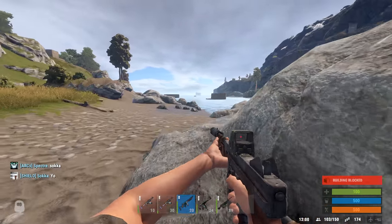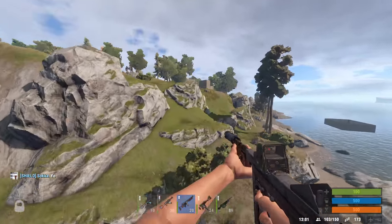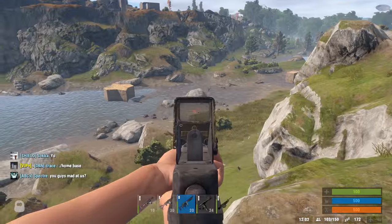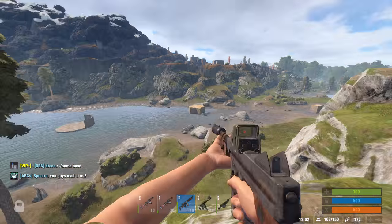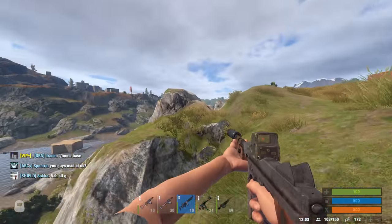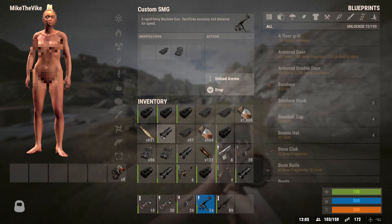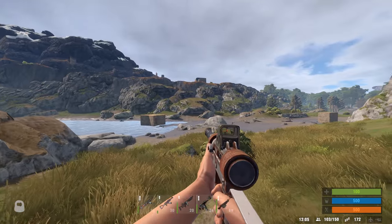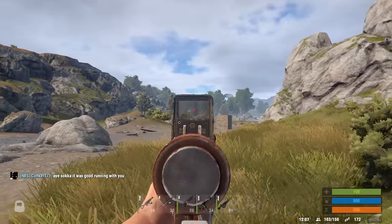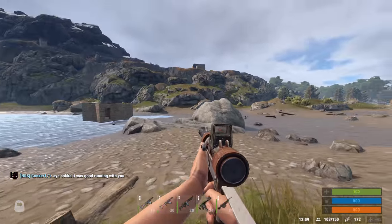I would say actually for both of these attachments, I would skip, or not even try, at long ranges. But between the two, I would say that the rate of fire booster is better, because you're kind of getting the same amount of recoil, it's just faster. One thing I did notice is I put the booster on the SMG, and I have a feeling the booster has a max rate of fire it can do, because this SMG does not get that much of an improvement.